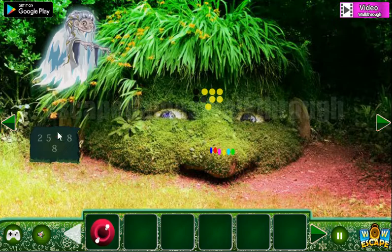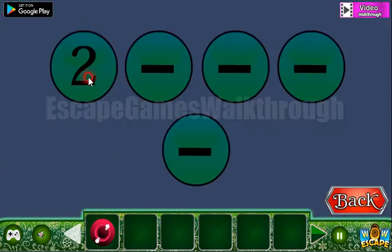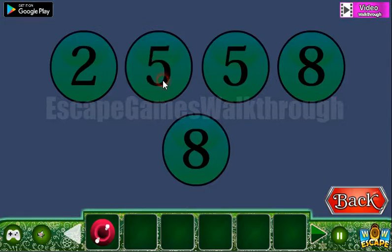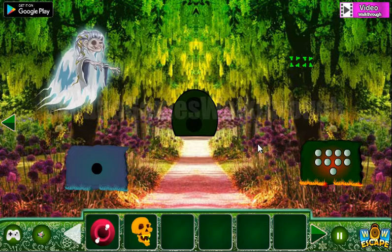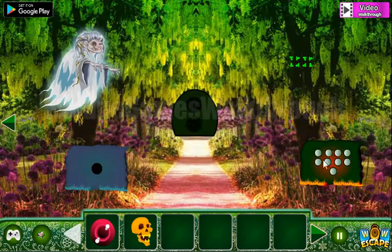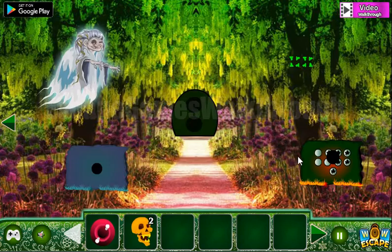Going further — here's a hint: 25188. So it is to use here. Another hint to use here is selected circles — so let's highlight them here. We've got another skull.